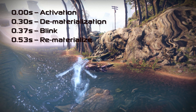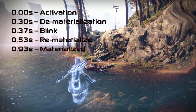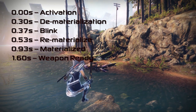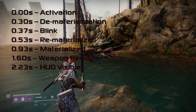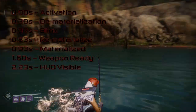At 0.53 seconds you rematerialize and your Guardian begins to reappear. At 0.93 seconds you are fully materialized and your Guardian has completed the Blink process. At 1.6 seconds your weapons are ready and you can begin shooting again. At 2.23 seconds your HUD is visible and your HUD and radar become usable again.